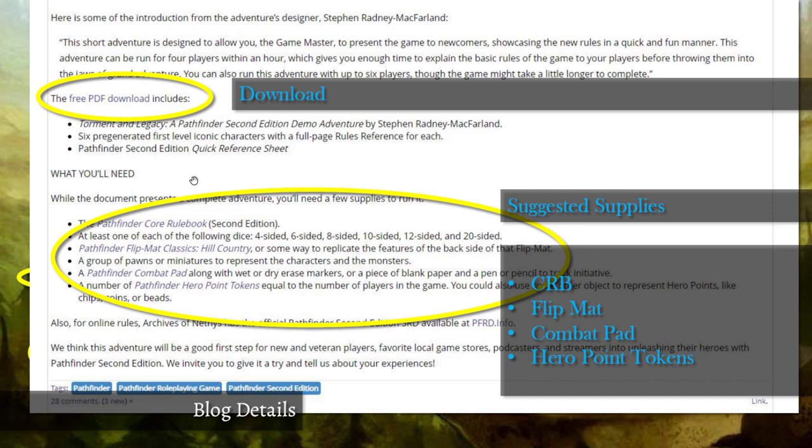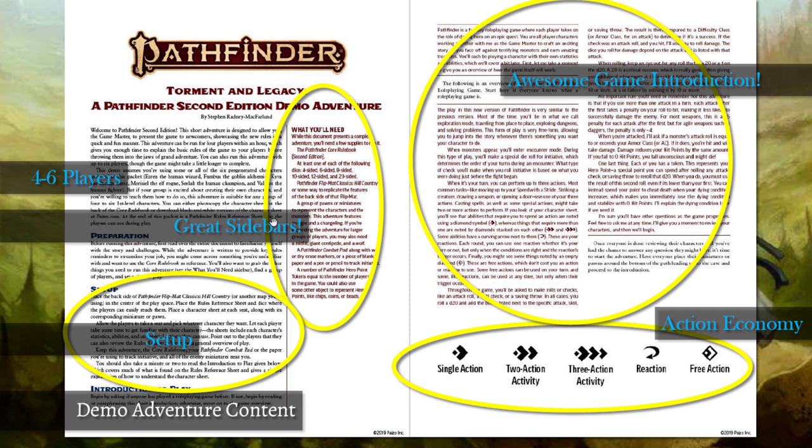Paizo makes really nice high-resolution 24x36 flip maps you can draw on with wet or dry erase markers — they're fantastic if you can't draw maps. Their goal isn't to trick you into buying an old flip map; they're surfacing it as a cool way to play. They also mention the Combat Pad for tracking initiative, and Hero Point tokens, which is a neat idea. Maybe they should randomly mail those out to good customers.